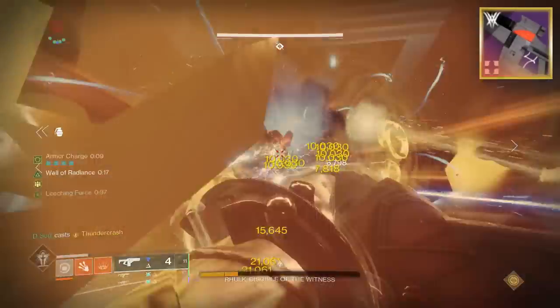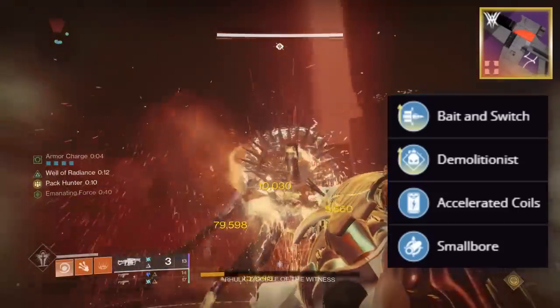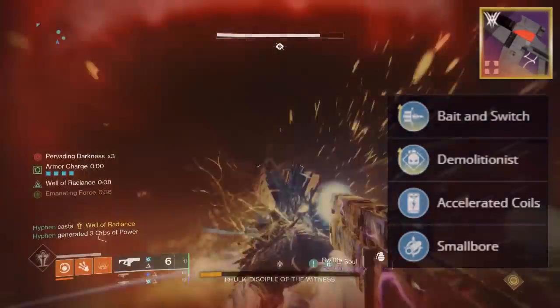My Column 1 perk is Smallbore, so in total everything on our fusion rifle is: Smallbore, Accelerated Coils, Demolitionist, and Bait and Switch — both perks enhanced with a charge time masterwork.